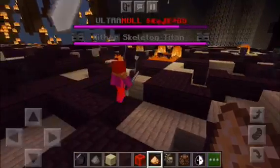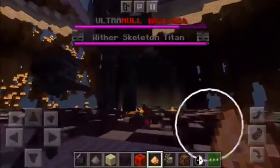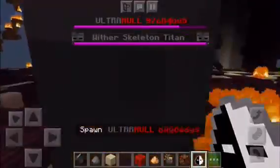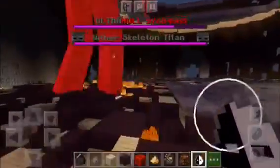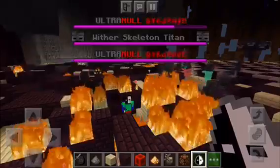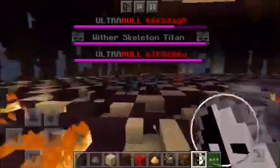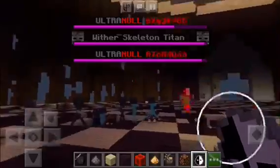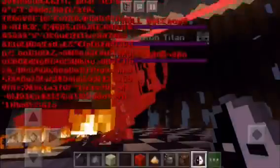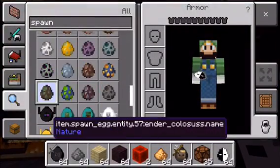Oh my gosh, Ultra Null might die. Oh no. I don't know why we're not attacking here. We want to do another one, maybe? This might be a very bad idea. Yeah, it looks like they don't fight each other. Ultra Null isn't attacking. I'm going to move on to the next battle. Sorry about that, guys — they don't fight each other.